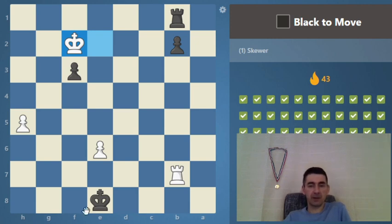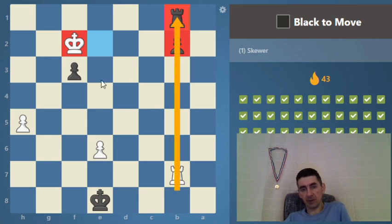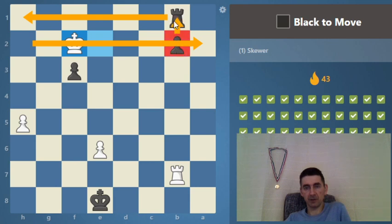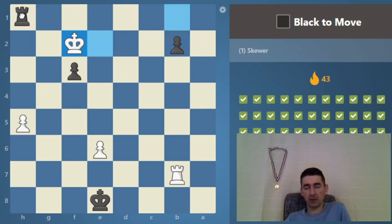This is the same rook endgame skewer we saw before: a pawn just one square from queening with the rook in front, the opponent's king far away, and the rook behind the pawn. We are ready to make a skewer on the second rank — we move the rook far away, he is forced to take to avoid queening, and then here comes the skewer.